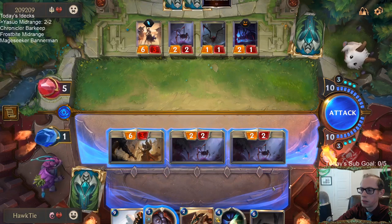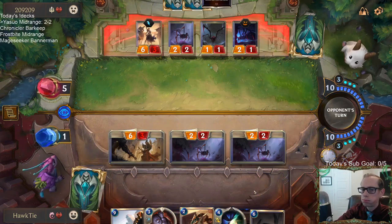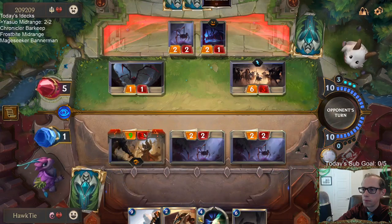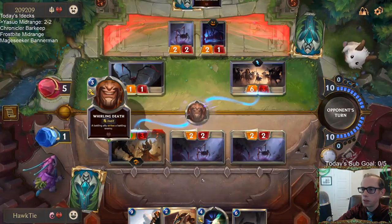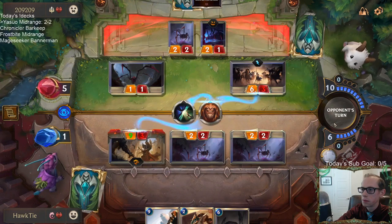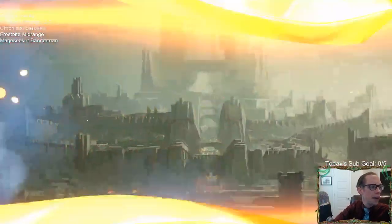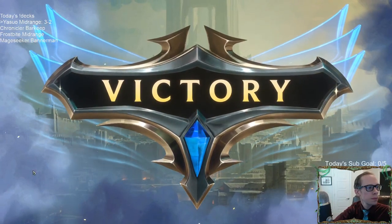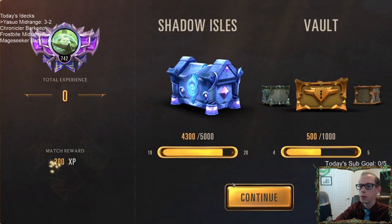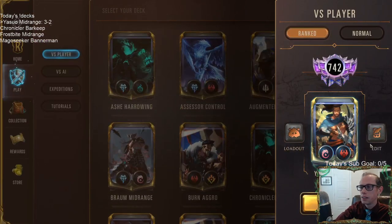Let's see — that's seven mana thirteen — I could play the Reckoner first. This might win. Yay! Wow, that was definitely a game I didn't think we were winning. These Will of Ionias that we have drawn have been really clutch — we keep on drawing some real clutch Will of Ionias. Will of Ionia saved the day again.